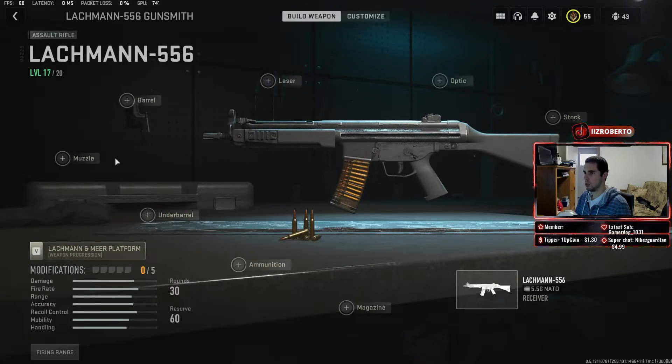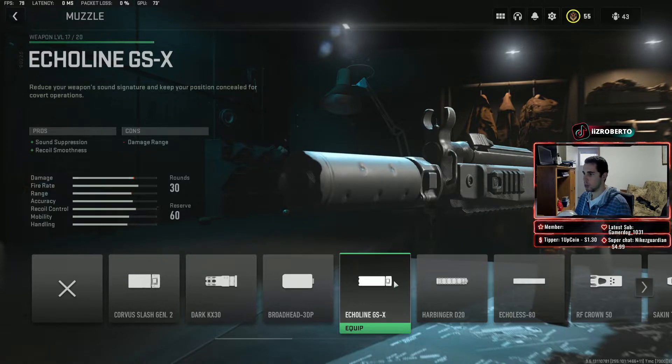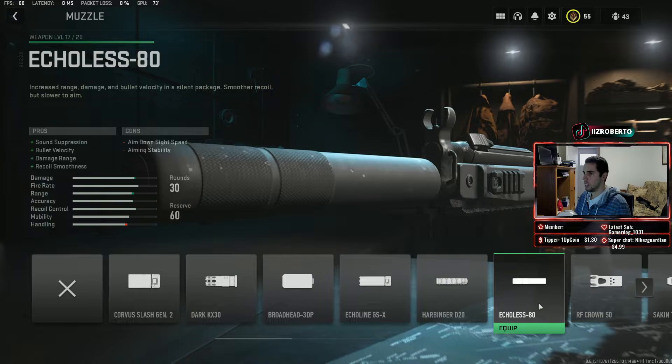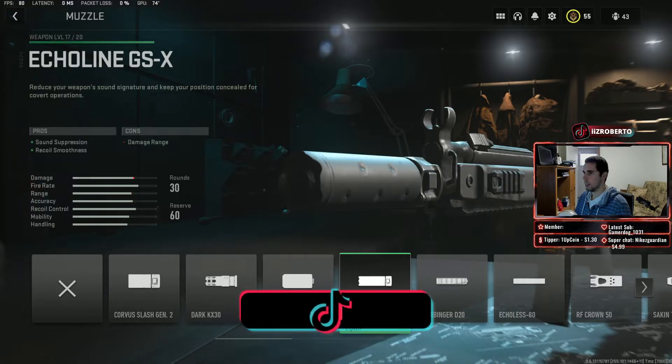These are the attachments you want to be using for it. For your muzzle, I like using the Echoline GSX. You can go with the Echoless 80 if you feel like the damage isn't good, but you're sacrificing ADS speed, which is not great in multiplayer since people die so quickly and you have to aim in before them. So I like the Echoline GSX — all I lose is damage range, but I get the recoil smoothness I like and the sound suppression.